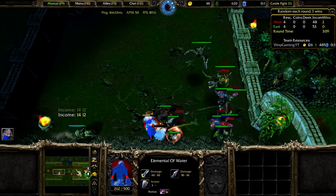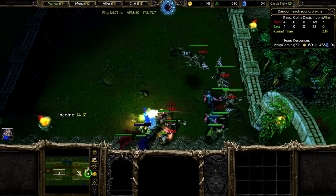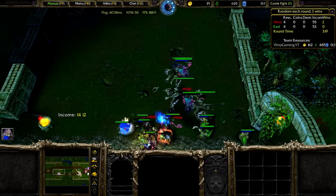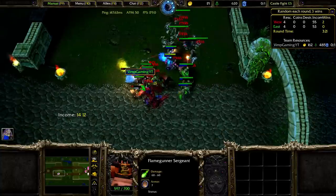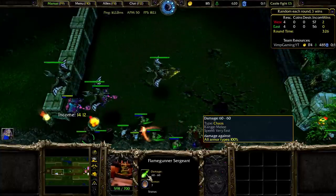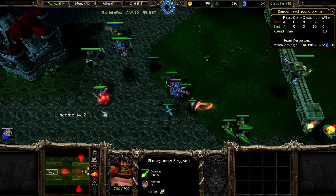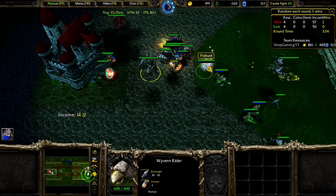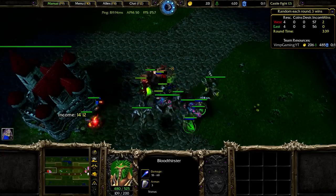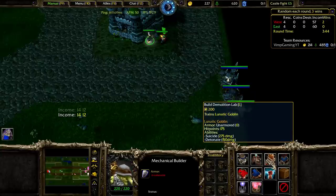These are pretty good — Chaos Damage, not the best, but they attack very fast. Pretty solid armor, the only problem is it's Light armor. These Bloodthirsters are pretty good — we're going to build more of those, right? Lunatic Goblin.